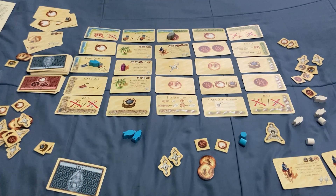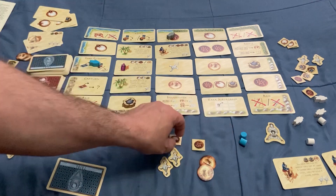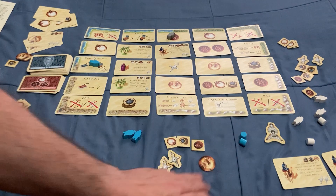To recap: you start off with four victory points, two pepper, two dates, two salt, and one gold in hand.